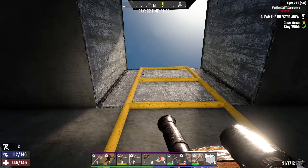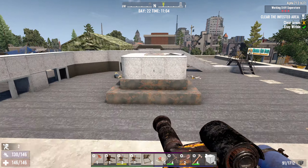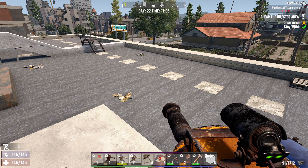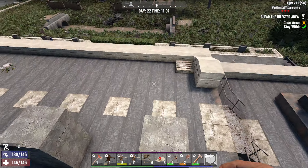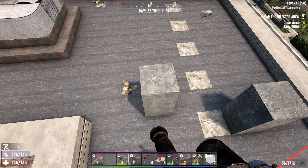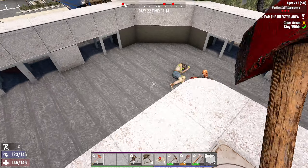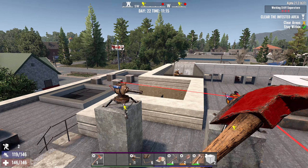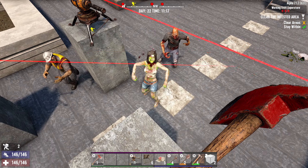Let us proceed up to the rooftop. Let's do the three pillar strategy here — one pillar, two pillar, three pillar. Okay, let's wake everybody up. There we go! Let's see how this three pillar, three turret strategy is gonna work.